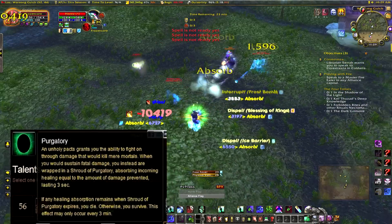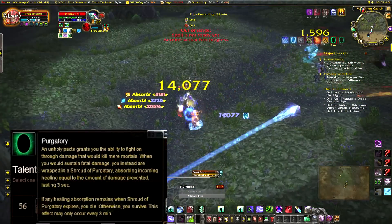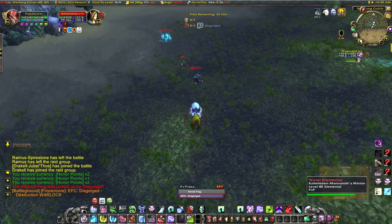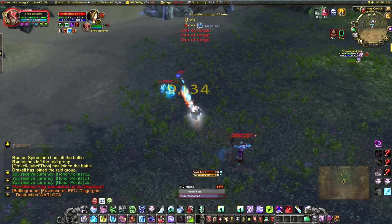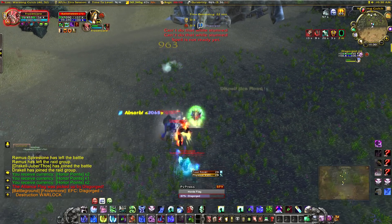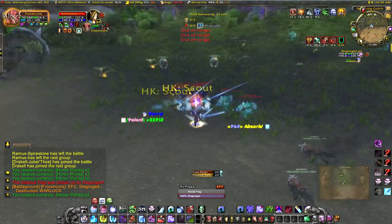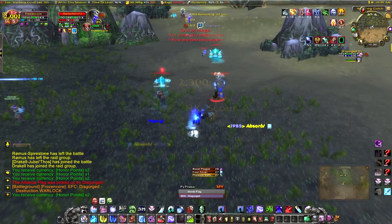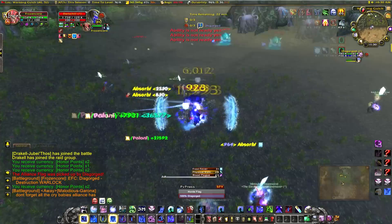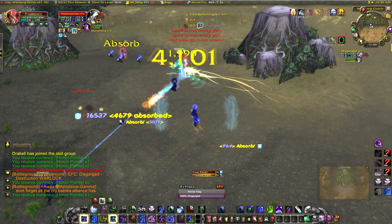Here's an example of Purgatory, the new ability. When you're about to die it shrouds you into Purgatory, and what it basically does is keep you alive for three seconds and gives you a shield equal to whatever damage killed you. So if I got hit for 20k and was about to die, I get a 20k healing shield — if that 20k goes down within three seconds then I die, but if it doesn't, I come back to life with one HP. There are some great instances in this video where Purgatory just saved my ass.